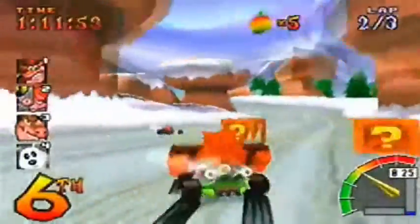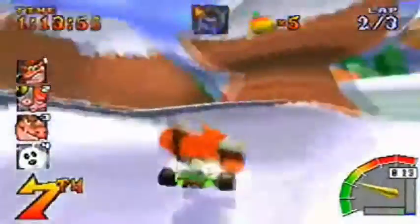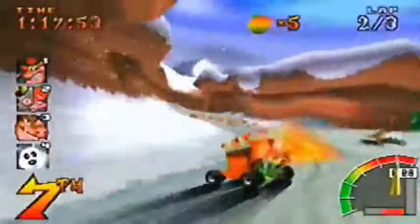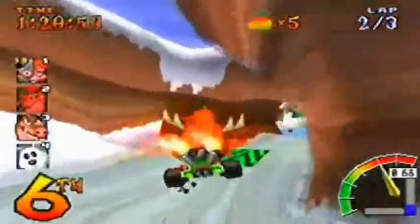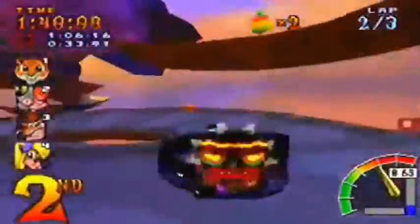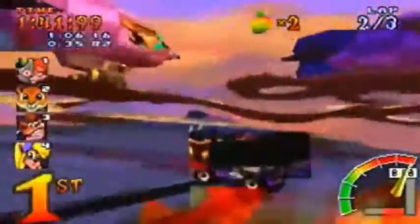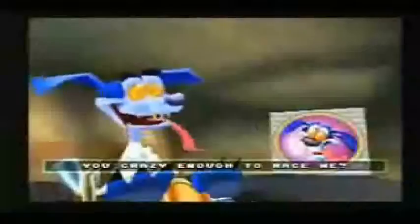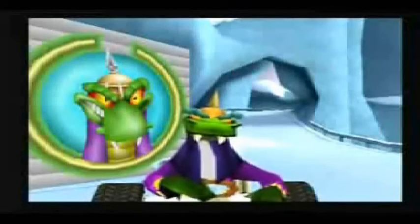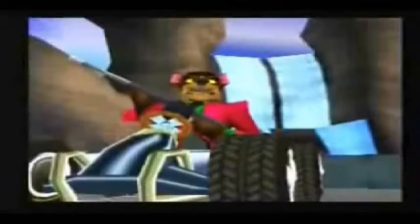Just like Mario Kart, this game gives you a wide variety of characters you'll recognize from the previous Crash games. At the beginning you start off with eight characters, but as you progress through story mode you can unlock more by doing special challenges. There are four boss races you can unlock: Ripparoo, Papu Papu, and Pinstripe, all unlockable through special challenge sets.